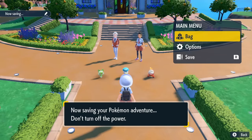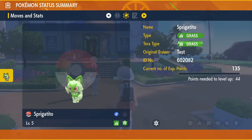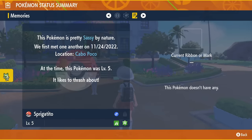Now, you might think that's it — you can start resetting the game right here, and eventually your starter will be a different color, but it won't. This is what shiny locked means. The initial starter gift is forced to never be shiny, so resetting here is a waste of your time.